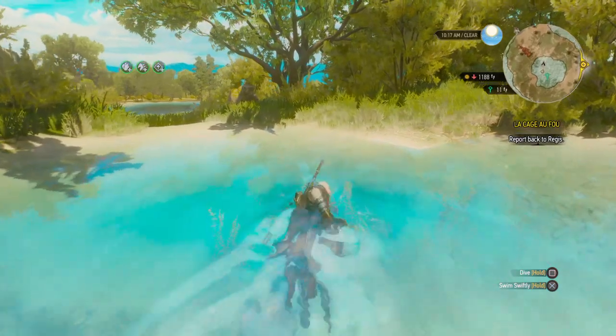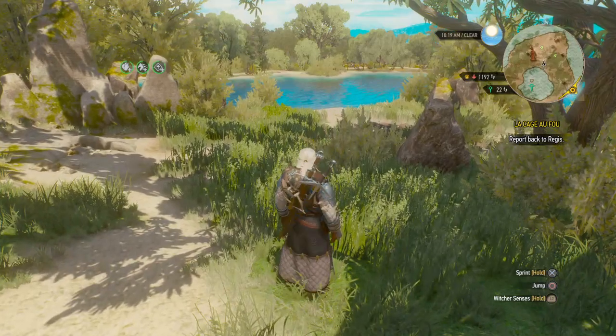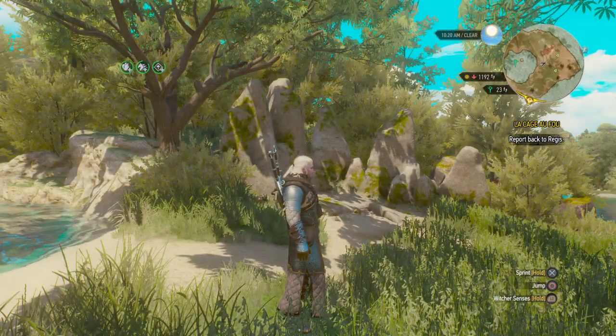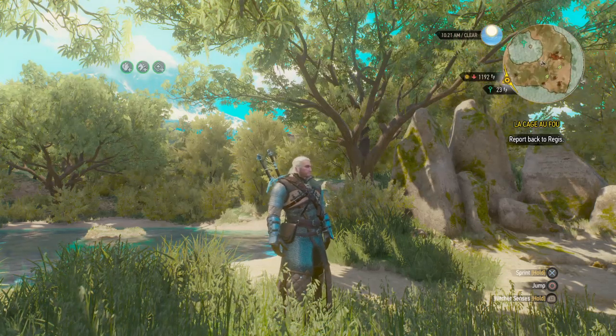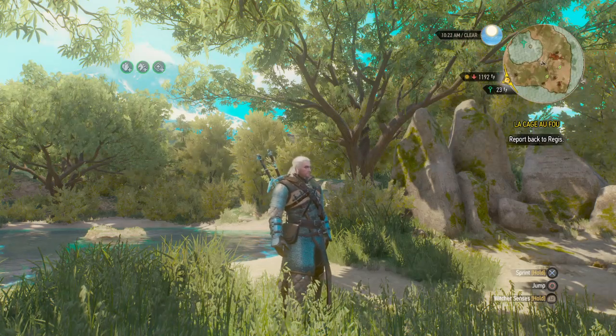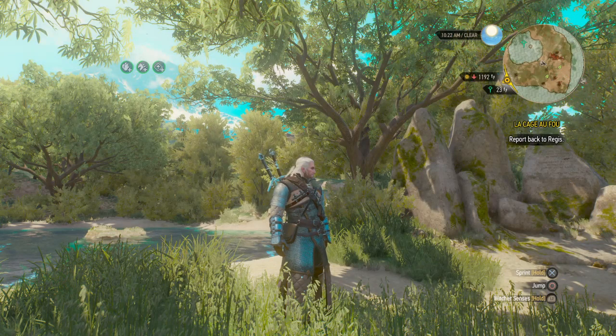That's how you get the two most powerful swords. And of course, make them more powerful by going to the runesmith. Use the Grand Master Ursine set with it. Max out your Quen. I almost lost my voice — I'm so sorry, I'm not feeling too good.